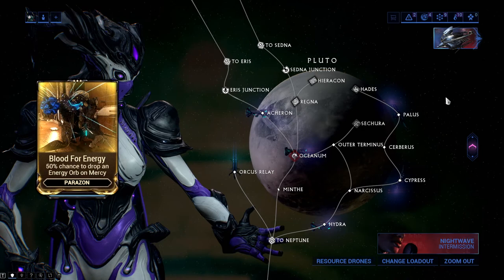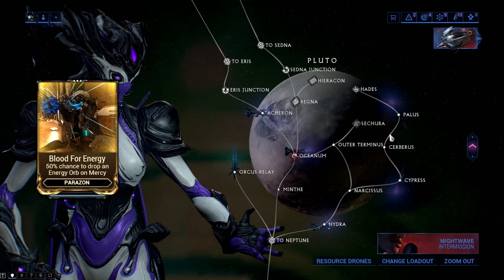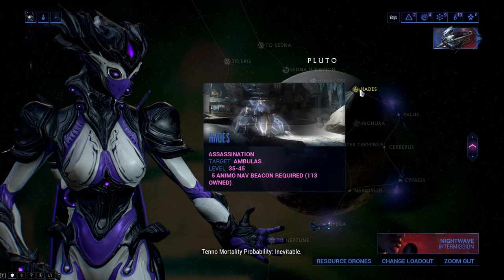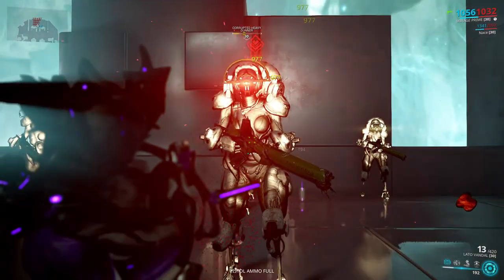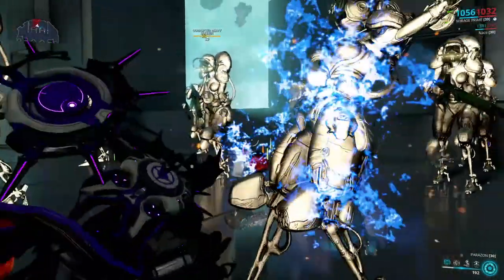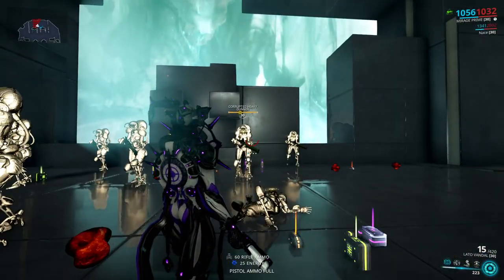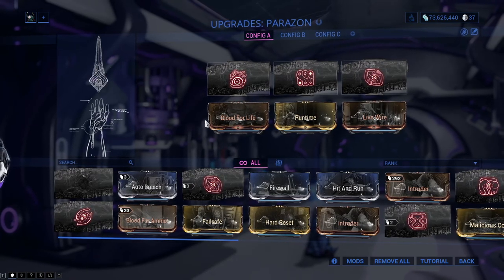Blood for Energy is a super rare Parazon mod with a 1.7% drop chance from Ambulas Bursas, but not the ones at the Hades boss fight. It is pretty simple: on a mercy kill, there is a 50% chance the enemy will drop an energy orb. I think this one is totally useless since by the time you get this mod you will have far better energy regenerating options, but it's up to you.